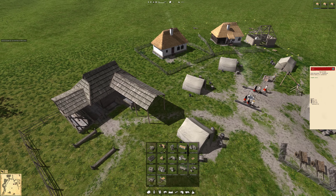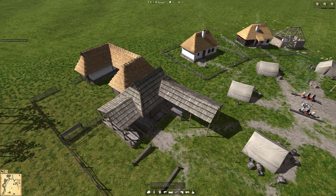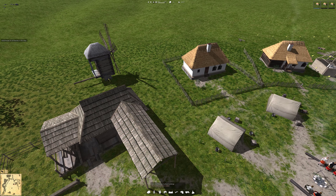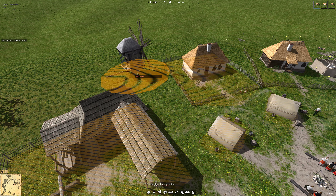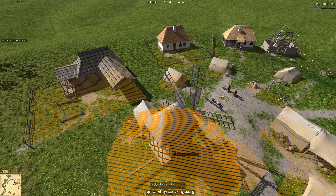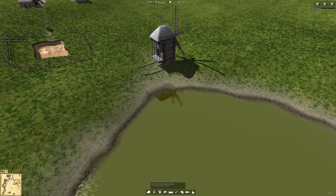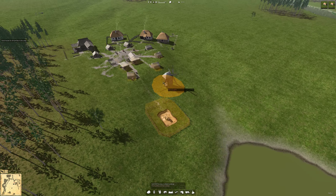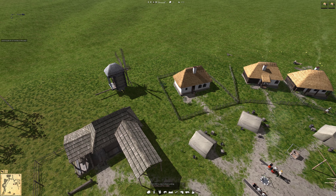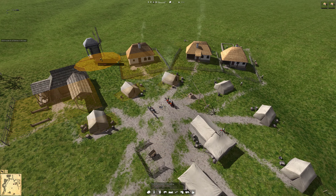I want to build a farm over here. Wait, let's see the mill - the mill doesn't take too much space. This building can't be rotated. So it has to be built on water - how does the mill work and why can't it be rotated?